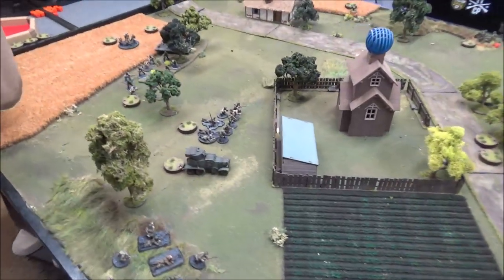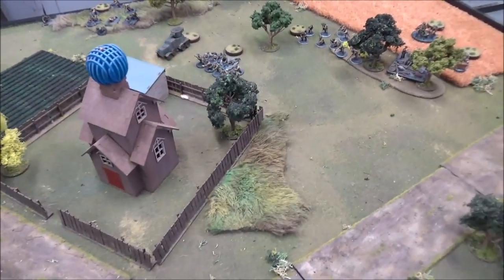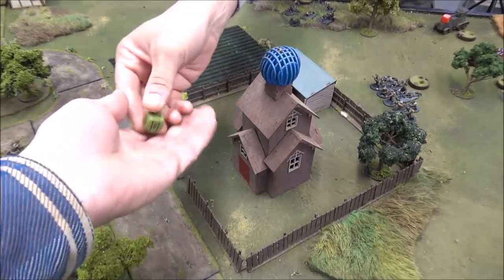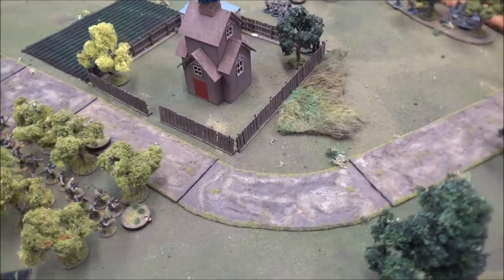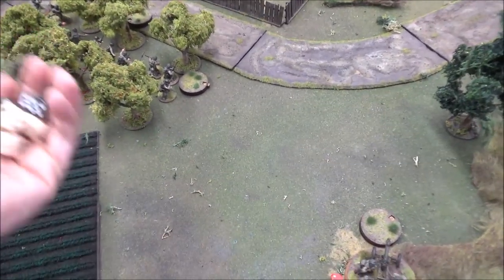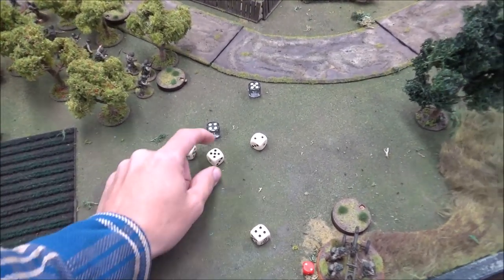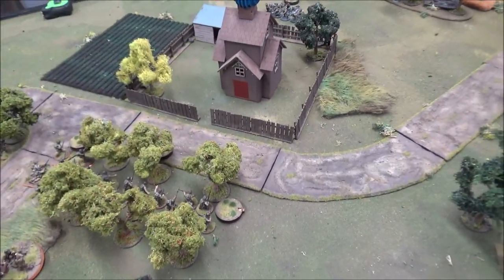Turn one begins with Steve as bag man. The BA-6 fails its order, reverses, and goes down. My regular squad passes their order, advances into the woods, and fires on the LMG team — two rifles and two BARs at long range, soft cover. Two hits, needing fours to wound — nothing but a pin, bringing the LMG team to three pins. My airborne squad passes with two pins, needing a nine on command 10 minus two plus one for the lieutenant — they pass, advance, and fire. The LMG team now has four pins and will definitely be rallying.